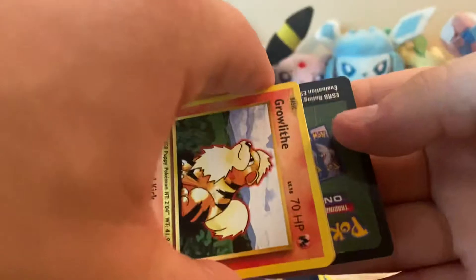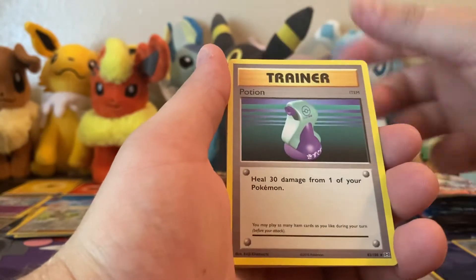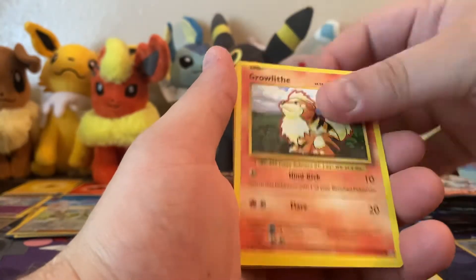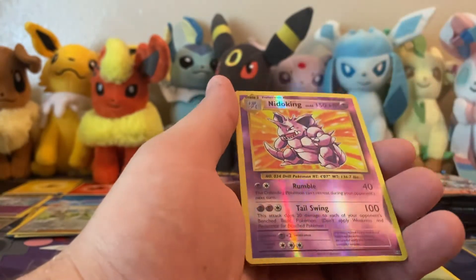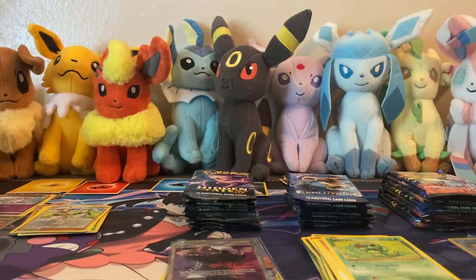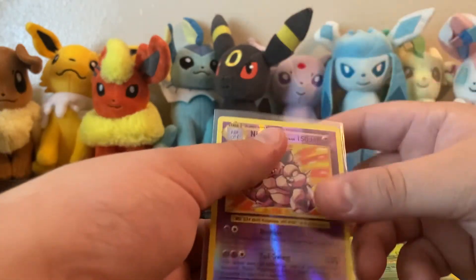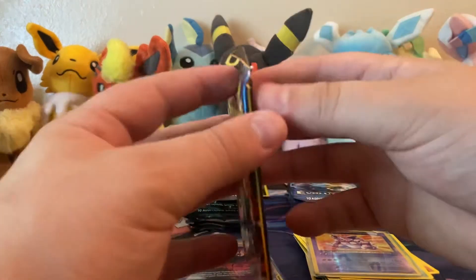The code card was the wrong way. Evolutions is the most inconsistent pack for the code card being the wrong way - it sucks because you know you're not going to get anything unless... oh! Something like that - yeah, what did I say? Bye, goodbye! I'm actually going to sleeve this though. Sweet - and moving on to Shining Fates.